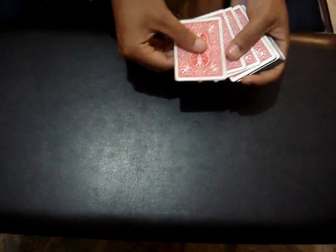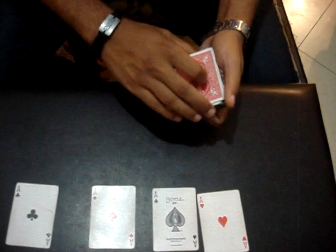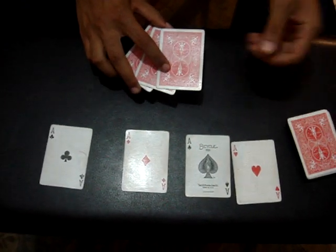Let me show you a card trick. For this card trick, I'm going to be using the four Aces alongside with three random black cards. So I have Ace of Hearts, Ace of Spades, Ace of Diamonds, and Ace of Clubs, and one, two, three random black cards. The deck I'll set aside for now.